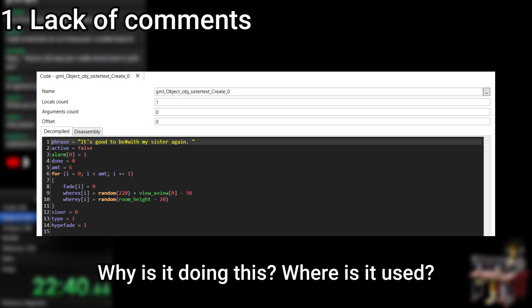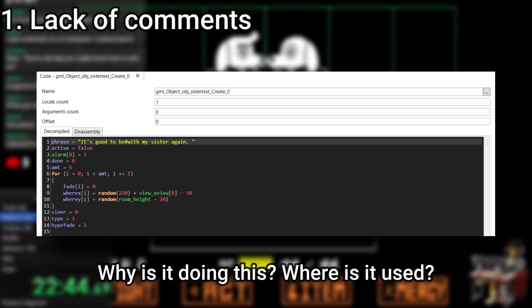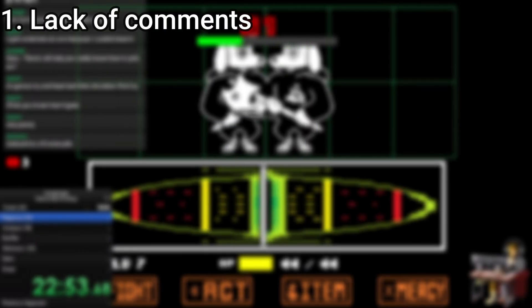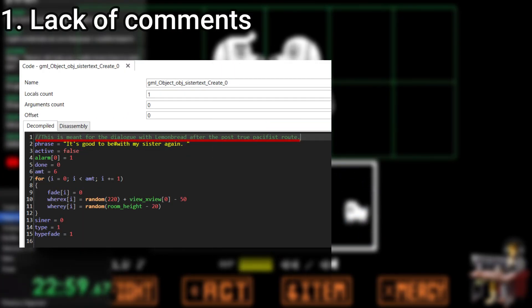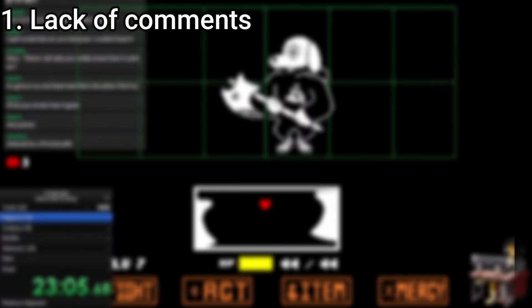After a Google search, it turns out this is meant for the post-true pacifist walkaround where you get to see all the monsters in the overworld — specifically when you talk to Lemon Bread and she speaks about how happy she is to see her sister again. While I was able to discover this on my own, that doesn't mean it'll always be easy to do. So having a comment in the code that says what it does and specifically where it's being used is really helpful, especially since Toby is working with a team now.